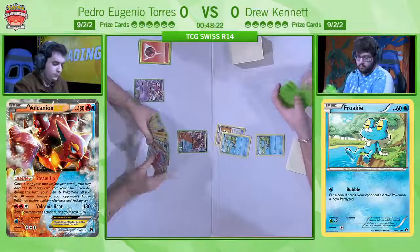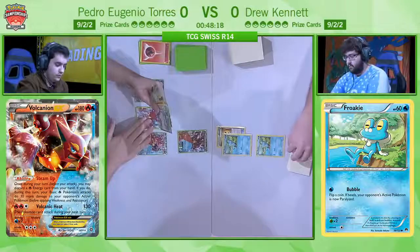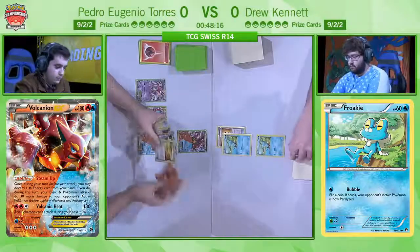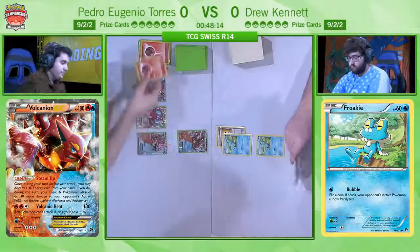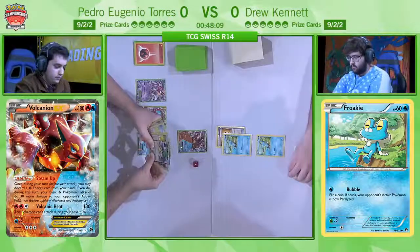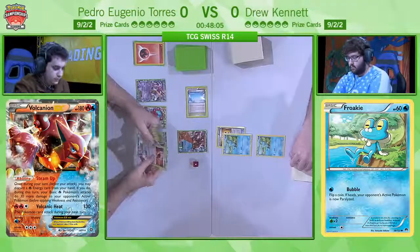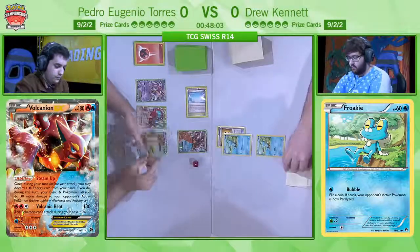You just want to get your Vulcanians out as soon as possible because the more of them you have out, the more chances you have to do Steam-Up and really start racking up that damage. Obviously with the Shaman letting you draw more cards as well, we're going to see that one Steam-Up already from Pedro. He's going to use a die to help count the number he's actually done — helps out a lot for us.